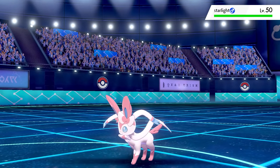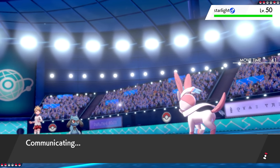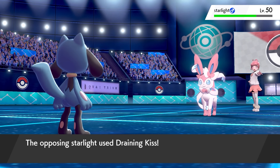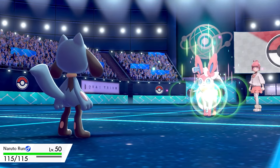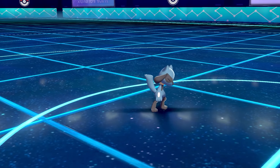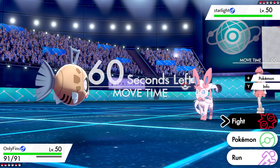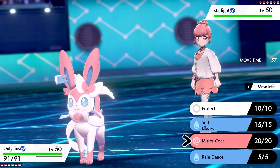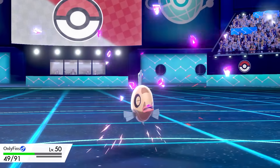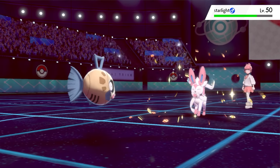Sand cleared. Sylveon came in next, which is a bit of a problem. I've got Bullet Punch which is super effective. I could Endure for the Salac Berry, but I don't see much point. I went for as much damage as possible in case it had Calm Mind. Sylveon used Draining Kiss and wiped out Riolu. I brought in Feebas, nicknamed 'Only Fins,' with moves: Protect, Surf, Mirror Coat, and Rain Dance.